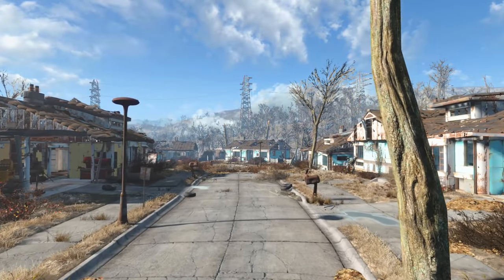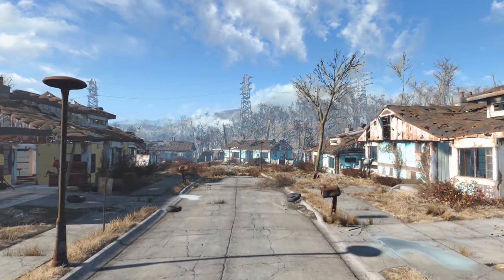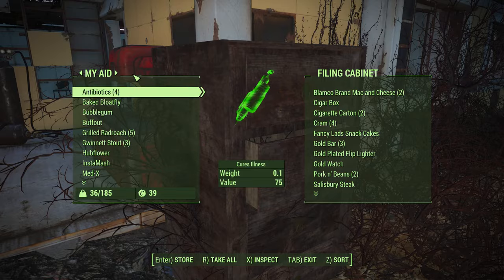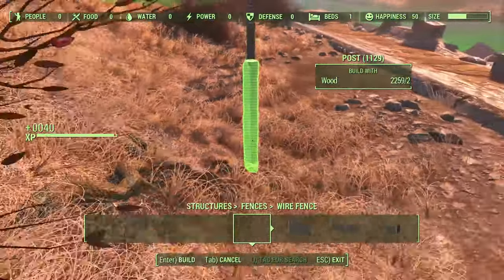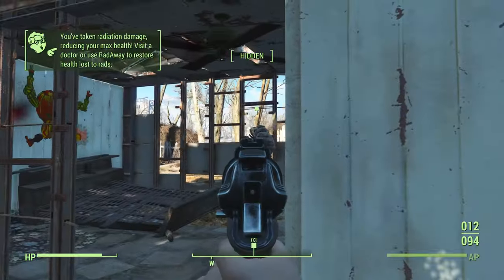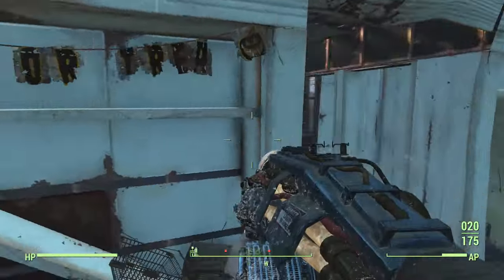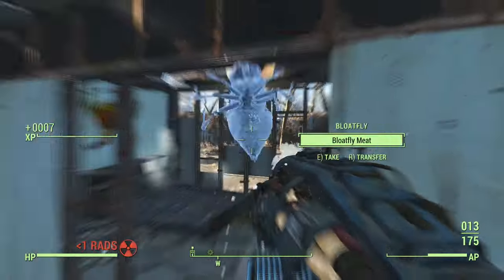Hey everyone, it's Fallout Myth bringing you a guide series on optimizing your start on survival mode. We'll be staying within Sanctuary and exploring some game-changing exploits, early access to high-valued items, must-have perks and more. This series is being played on vanilla survival mode with no mods or Creation Club add-ons. I'll be using a separate character to display some of these glitches and exploits, so let's get started.